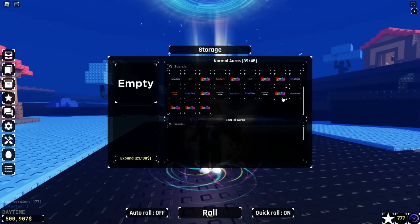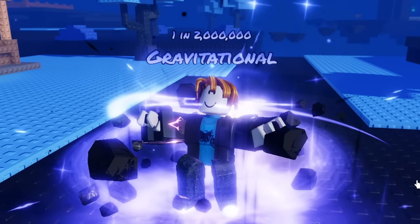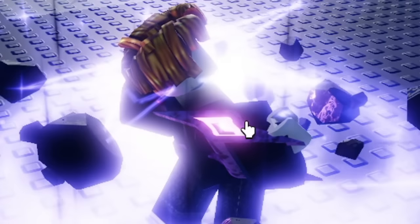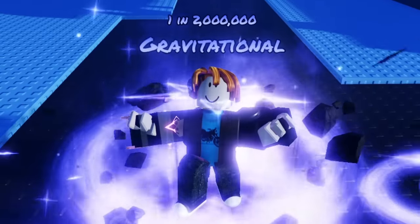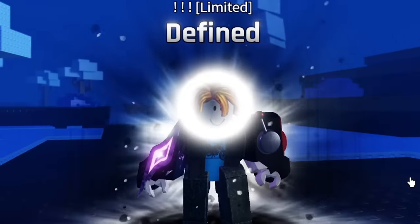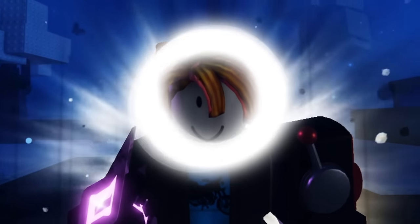Wait — what? I got Exotic, Exotic, Exotic, Exotic. Oh wait, we got a Gravitational! That's actually sick — we got a Gravitational overnight. So I put the Galactic device on and we got a Gravitational, which is a 1 in 2 million. And of course we also got the Defined, which is a 1 in 2.2 million. We're actually cooking with the Galactic device.